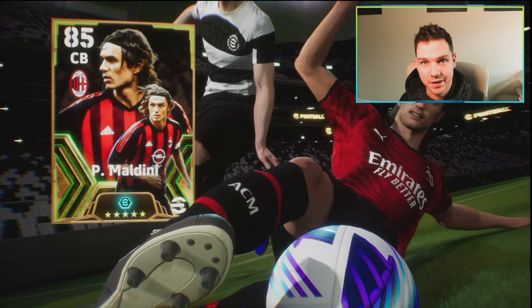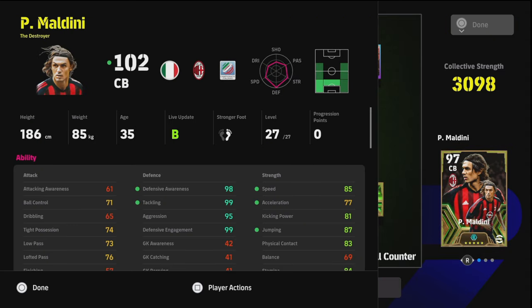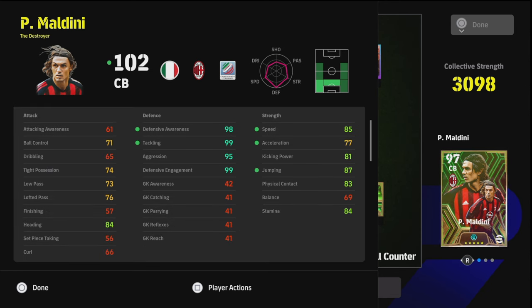Before you even take to the pitch, one of the most important things in eFootball 24 at the moment with the current gameplay is your center back pairing — whether you're going to have three at the back or four at the back. My personal preference, after dozens of hours of gameplay research and testing, is to pair somebody like Maldini, who is a destroyer, with a more passive center back.